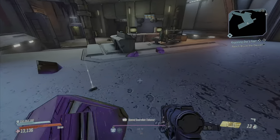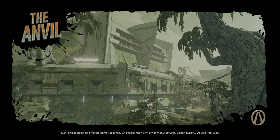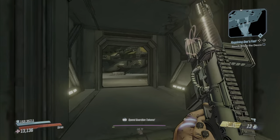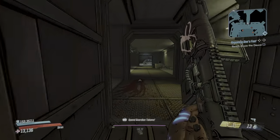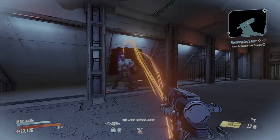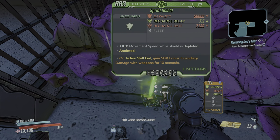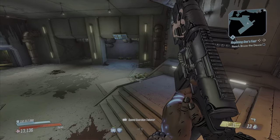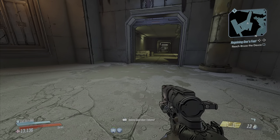We didn't get an infinity pistol off that one, but the good thing is you can go straight back in. I'd recommend doing it on Mayhem Mode 10 because you get a better chance of getting the infinity pistol and better weapons overall. Load back in and it puts us right back at the spawn. Come back through, straight up here, jump through this little hole again — and we've got 25,000 XP. This time we actually did manage to get an infinity pistol. It's a really good way to get the infinity pistol as well as just get XP.